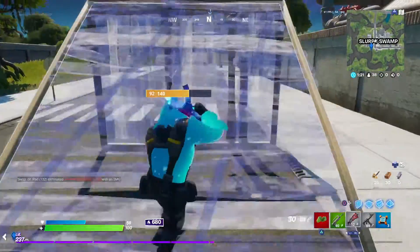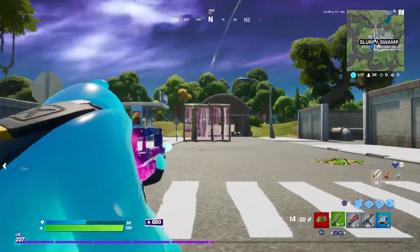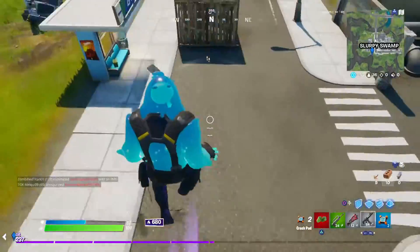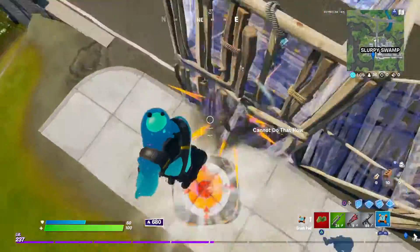Another way to make this easier is to find yourself some heals. Now, there is somebody right over here — this is an arena game, so you're gonna get one or two people that land here. They are easy to deal with, especially if you know how to play the game. See, it's super easy to deal with them.